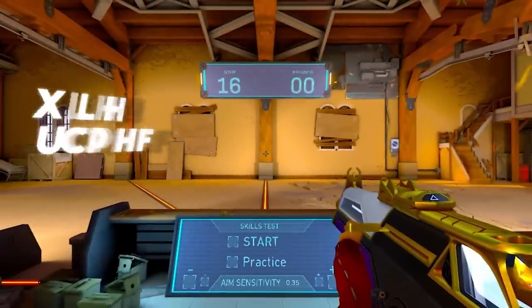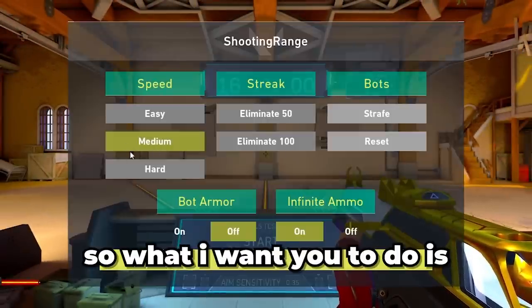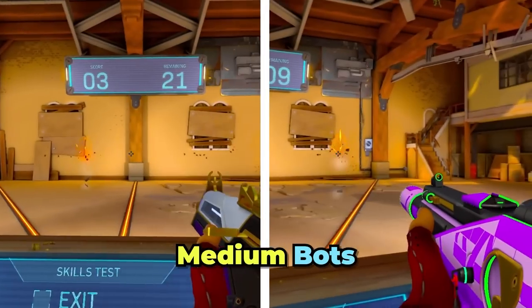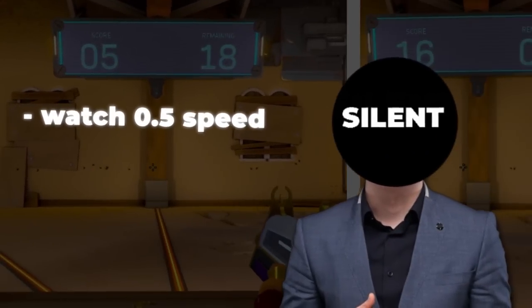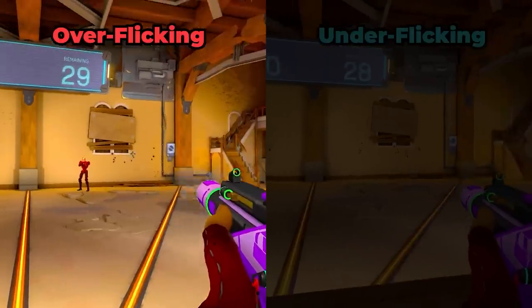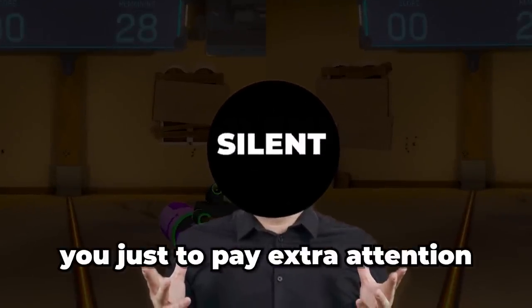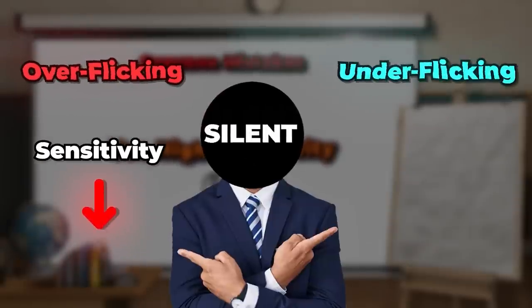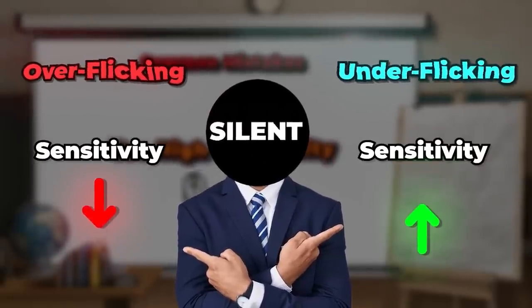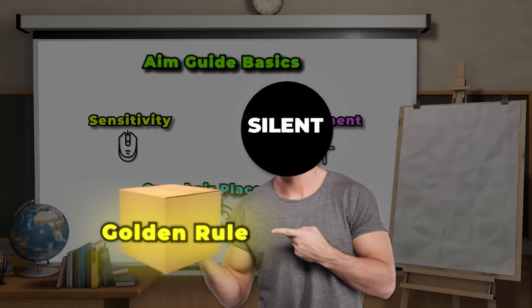Once you've chosen a sensitivity in that range, hop into the range and optimize it. Set the mode to medium bots and record yourself hitting the bots, then watch the recording back at 0.5 speed and check if you're over-flicking or under-flicking. If you can't record, pay extra attention to your aim. If you're over-flicking, turn your sensitivity down; if you're under-flicking, turn it up.